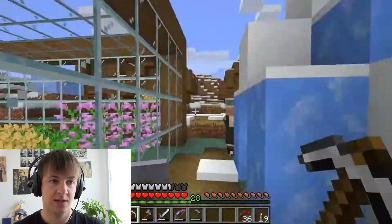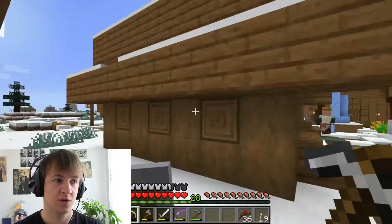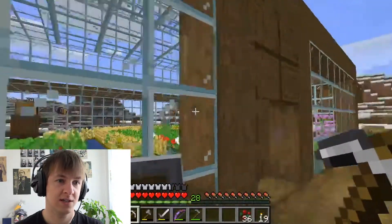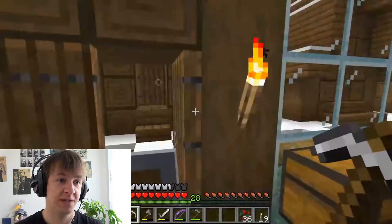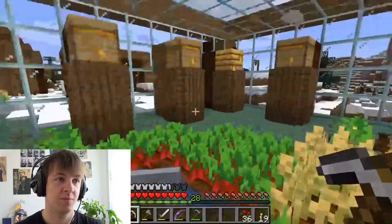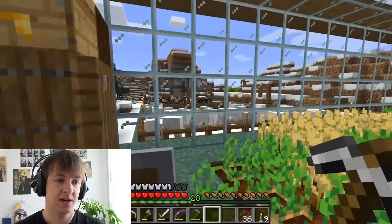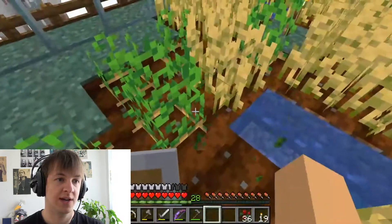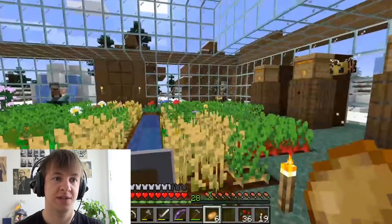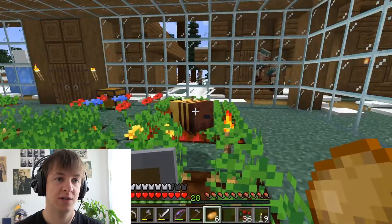I'll show you that portal connection later. First, I want to show you the building I'm most proud of — this botanic garden, this winter garden full of bees. I've added a lot of bees so I can get a lot of crops. I now have five beehives here and stuff just keeps growing crazy fast.